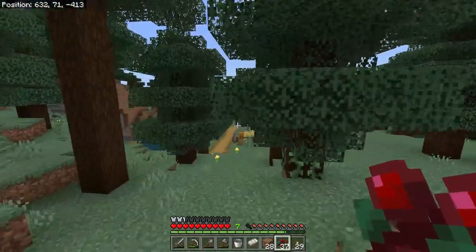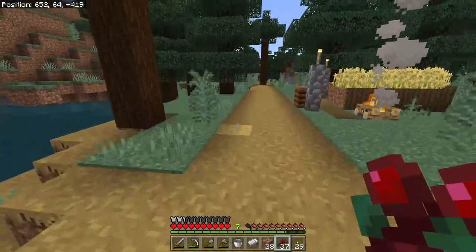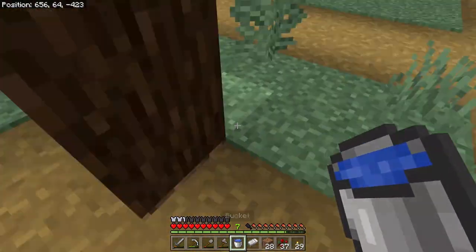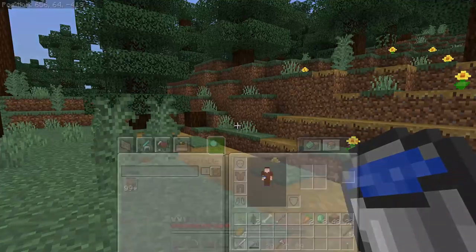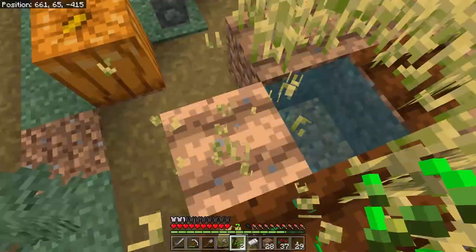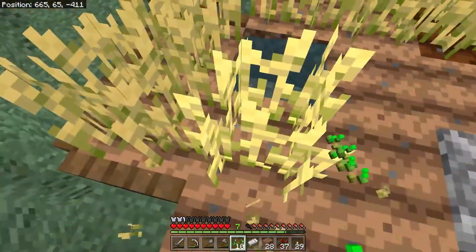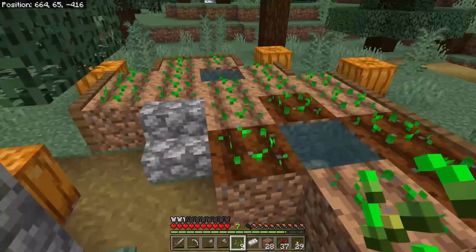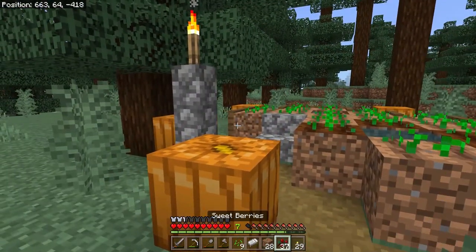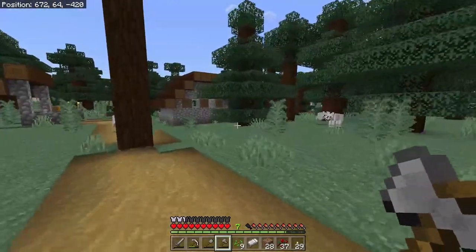I see another path block - looks like another village! I never did grab the wheat from that other place, so I'm glad this is here. We can fill our bucket with water. If there's another bucket or more iron, I might steal it - I want to make an infinite water source back at home. We've gathered up the wheat, replanted the seeds, and got a water bucket. I'll grab a second bucket so I can make an infinite supply.